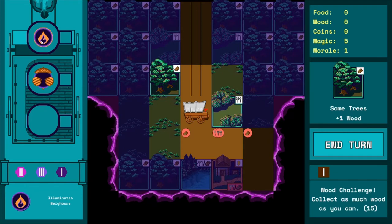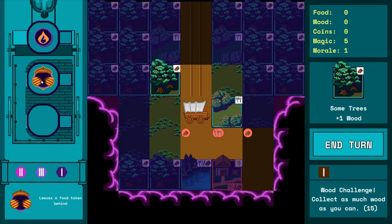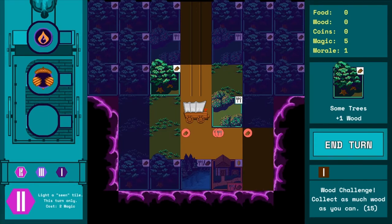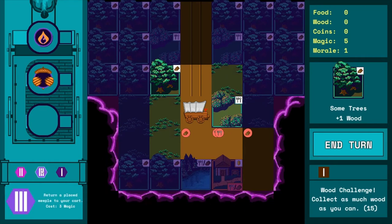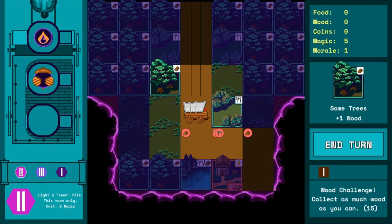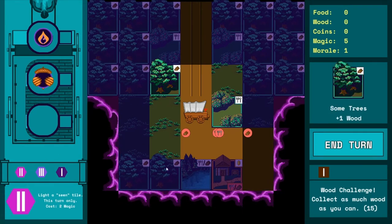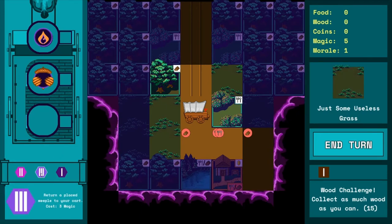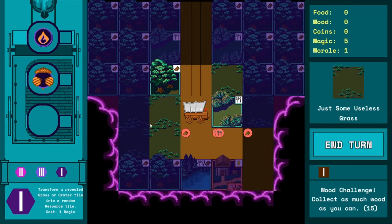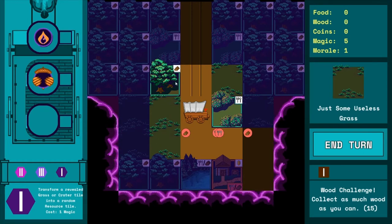Over here is a static tooltip box that works for elements on the left side of the screen, like your party members. We have a flame-themed guy who illuminates neighboring tiles, and a scroll-themed party member who leaves a food token behind whenever he takes a tile. These are your spells — they're not balanced at all right now, but the system is in the game. We have access to three spells: one can light up a dim tile, one can return a meeple to our caravan so we can use them again, and one transforms a revealed grass or crater tile into a resource tile — a permanent effect.